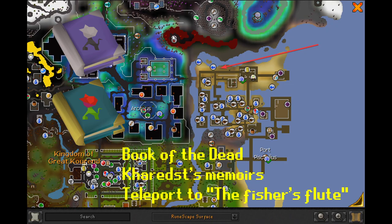To get there you'll need to head to Port Pisk. In the Greater Kourend, the fastest way is with the Book of the Dead or the Kourend Memoirs and use the teleport to the Fisher's Flute option.